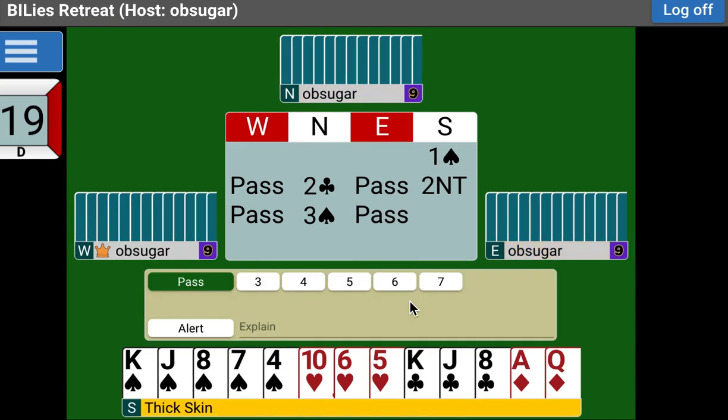Now we get to the fun part. We have a game-forcing auction — we don't need to worry about our next step. Our partner will get us to game, which obviously is going to be a spade game. So we can bid anything we want. Now, we're at the three level. Our agreement starts at the three level, so we're not going to make a shape bid here. Instead, we're going to bid a control. Now, how many points does North have?